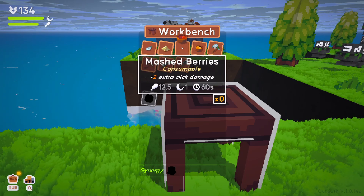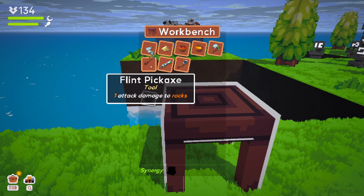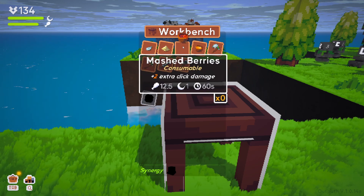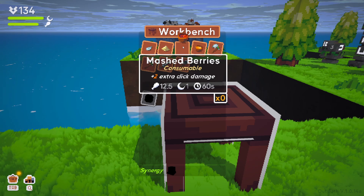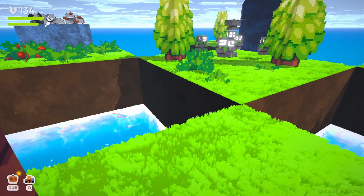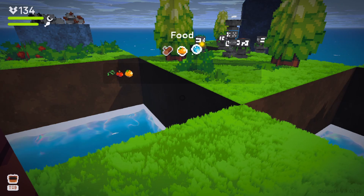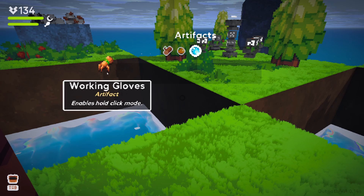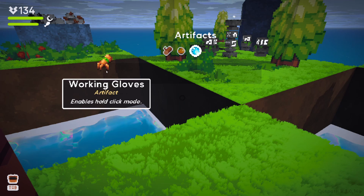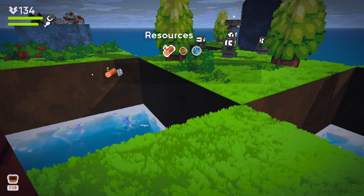The workbench lets me craft flint, sand, mashed berries, mashed oranges, a flint axe, pickaxe, sword, and shovel. Eating mashed berries gives plus two extra click damage. Working gloves enable hold click mode — it must have automatically given me this piece because I chose that option at the start. Maybe a little cheaty, but they let me do it so I'm going with it.